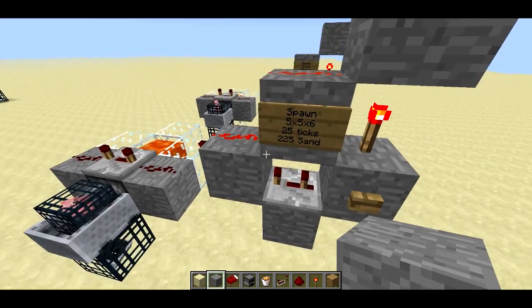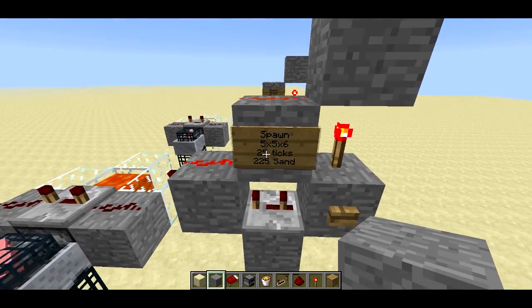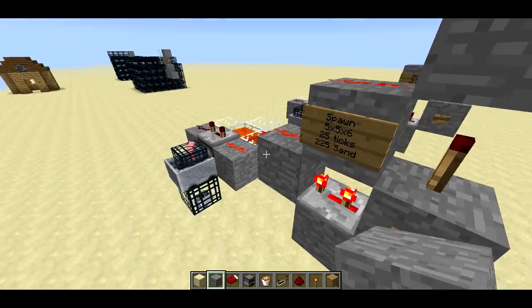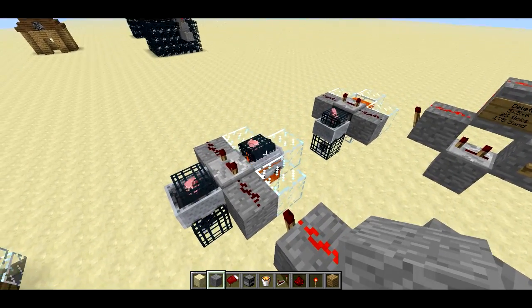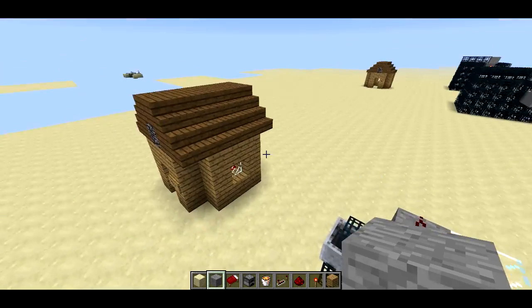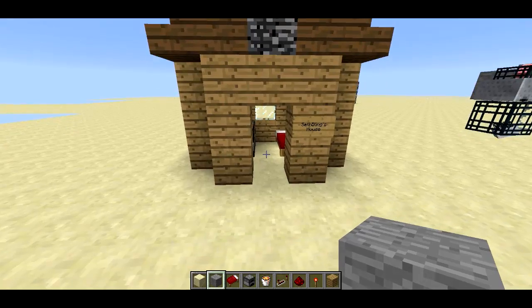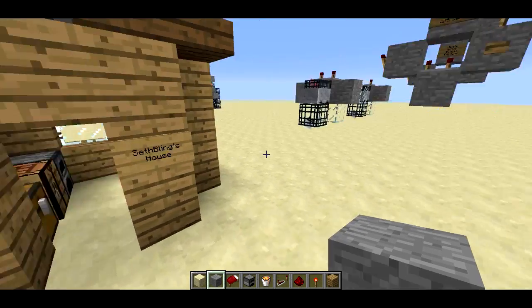There's a chain that lasts for — in the case of this one — 25 ticks and includes 225 minecarts. If I push the button again you can see all the minecarts that are getting spawned in and then breaking in that lava, and that's what spawned in all of these falling sand entities, all at just the right timing.